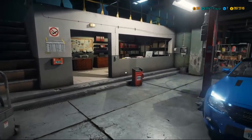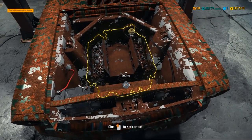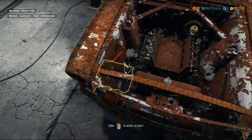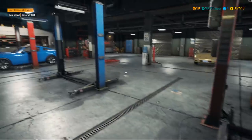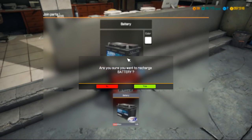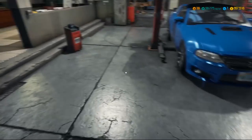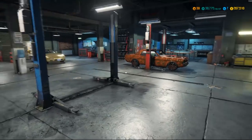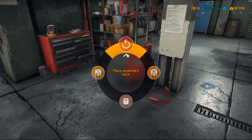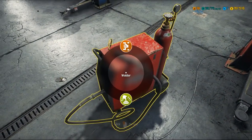First thing we're gonna do to make this car structurally sound — let's see if there's a battery. There it is, right there in the front. That was a weird position for a battery, but I guess maybe that's where it actually was. We're gonna put the battery on the tender, move the interior detailing kit over to garage entrance A, and get the welder over here.